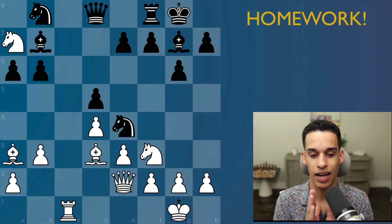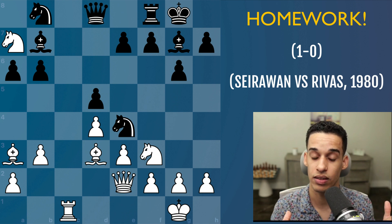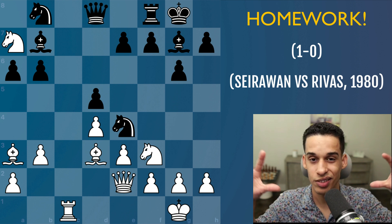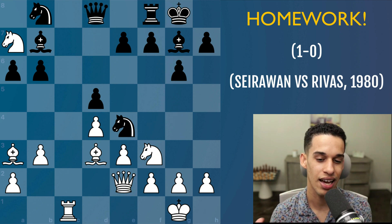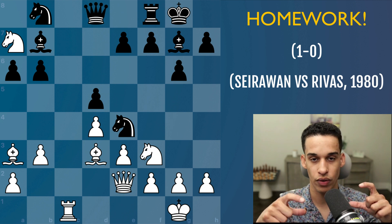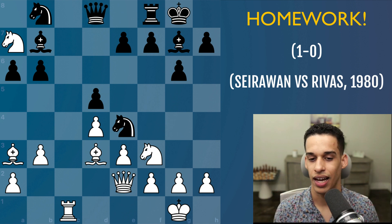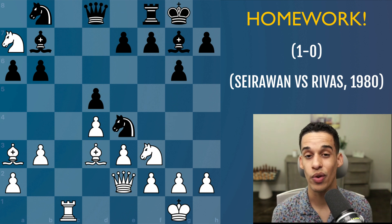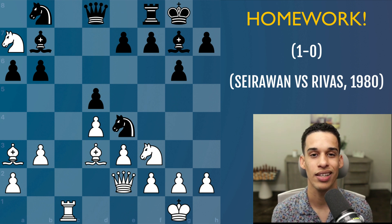I know this has been a lot, and you might feel like you already knew this - but we had to have this lesson, and there are many more to come reinforcing these strategic patterns. The last thing I want you to do is look at the homework position: see if you can find how Grandmaster Yasser found the winning continuation for the white pieces. I'll leave the answer in the description or in a comment. Spend 10, 15, 20 minutes - or as long as you need - and then check the answer. Let me know in the comments what you thought of this lesson. See you in the next one.